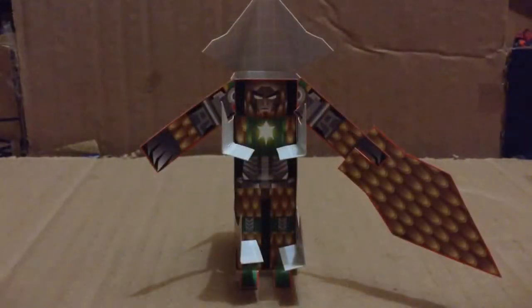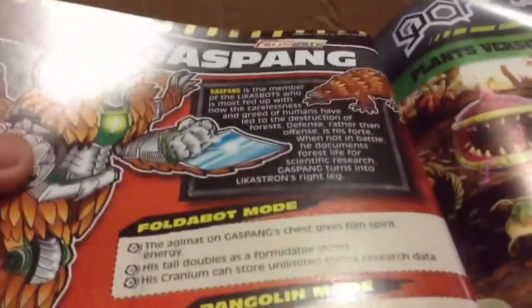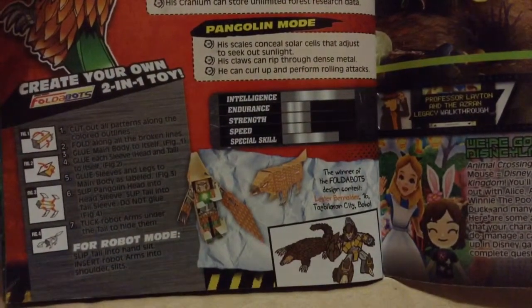Next on my list is the March issue of K-Zone, still 2014, still part of the combiner — Lycastron. His name is Gaspang and he turns into the right leg. Here's a brief description about him — he's a FolderBot, and he's a Pangolin when he transforms. I don't know exactly what that looks like, but I guess cool.